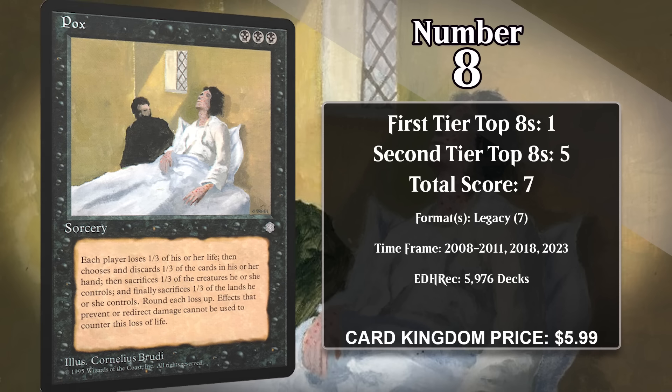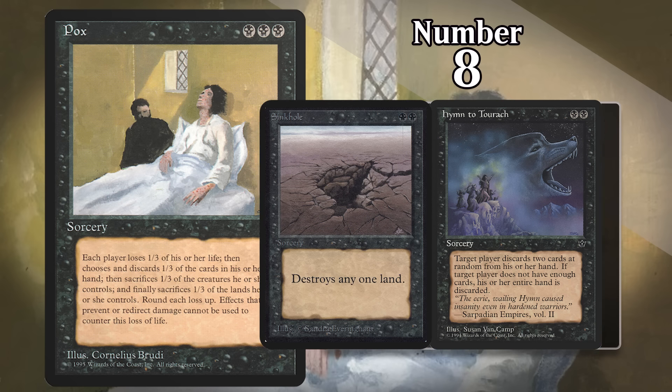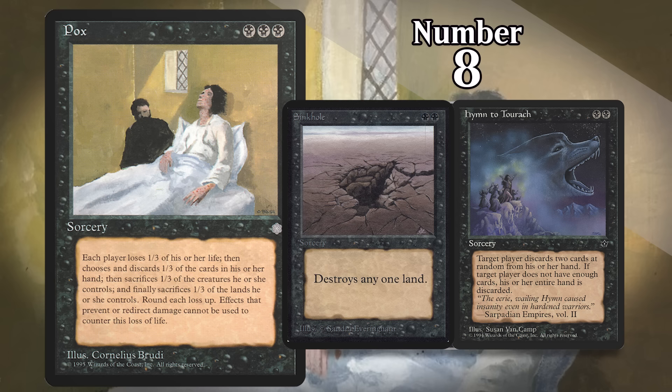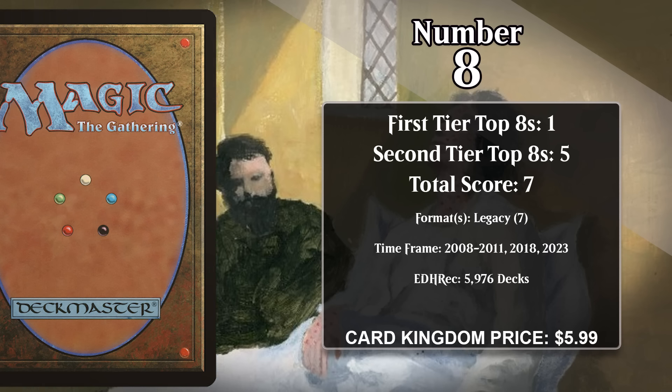At number 8, it's Pox. This sorcery makes each player lose a third of their life, discard a third of the cards in their hand, sacrifice a third of their creatures, and sacrifice a third of their lands — rounding up each time. It's a symmetrical card that can really dismantle both players' board states and resources. There have been legacy decks built around breaking Pox's symmetry since 2008. These decks are loaded up with disruption like discard and land destruction, which makes sure your opponent almost always gives up more than you when you cast Pox. Once your opponent is defenseless, you can win with a recurring Nether Spirit or Cursed Scroll activations. Pox decks have never been at the top of legacy, but the most recent major top 8 for Pox came last year.